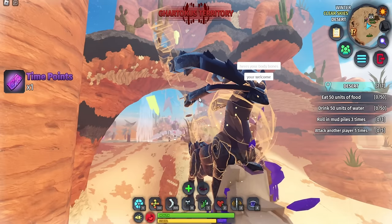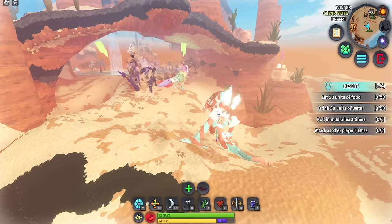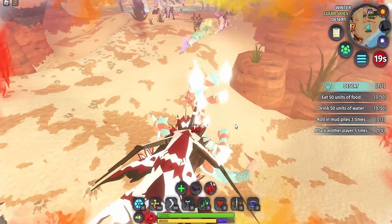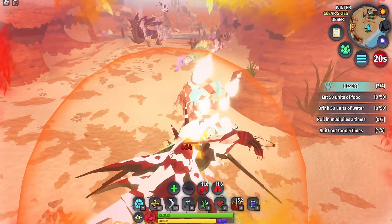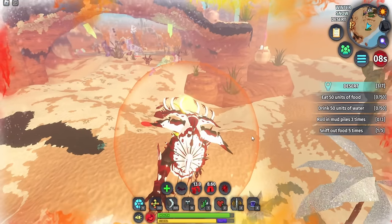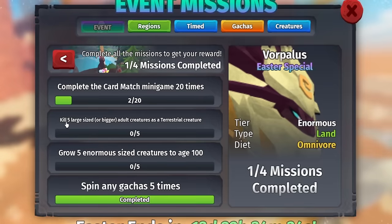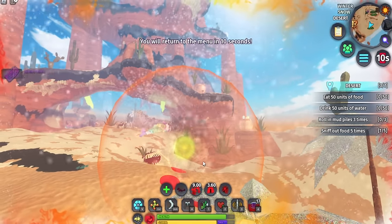Look at that thing - is that the Vorpolis? That creature actually looks insane especially with the skin they have on it, it looks like a god. I'm going to kill this guy - sorry! There we go. Wait, that didn't count? I just murdered that guy for no reason. Why did that not count? It's literally a large size creature that I just killed and it was an adult, and I am a terrestrial creature.